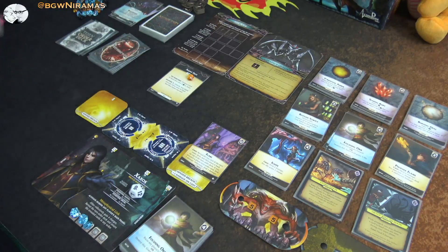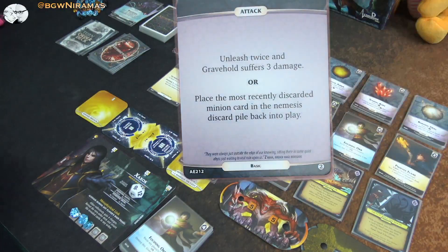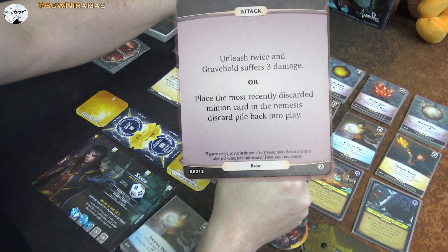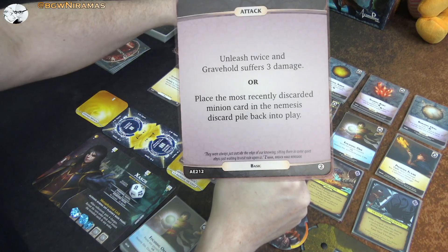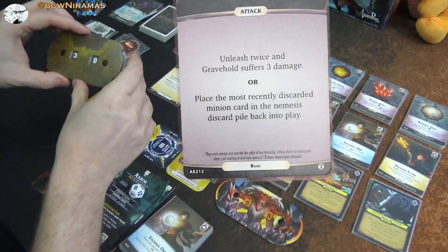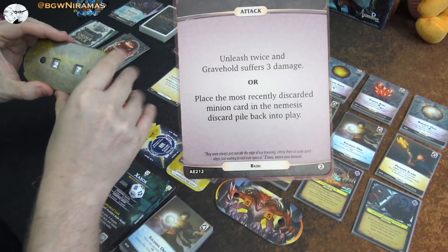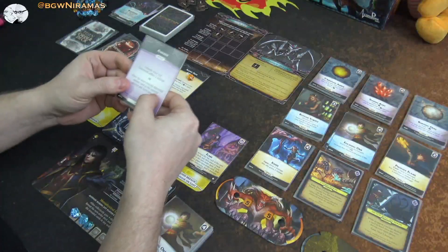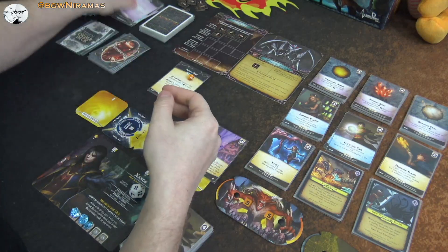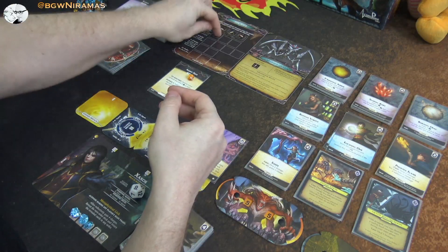It is the nemesis turn. An attack: unleash twice and Gravehold suffers three damage. Unleash means two husks come into play, and since it's unleashed twice, that's four husks total. Then Gravehold takes three damage — down to 27. I could have placed the most recent card to discard a minion back into play, but I didn't want to do that because you can't kill him while there are husks out.